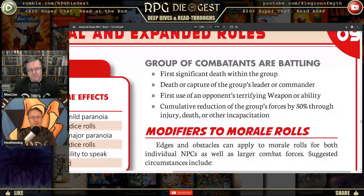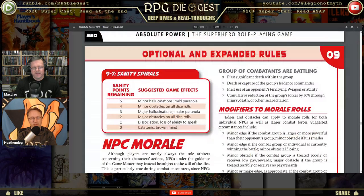For a group of combatants, check morale at the first significant death within the group — not just any death, but a significant one. A lieutenant or higher dying will shake everyone. Also check at the death or capture of the group's leader or commander, the first use of an opponent's terrifying weapon or ability, and when the group's forces are reduced by 50% through injury, death, or other incapacitation.